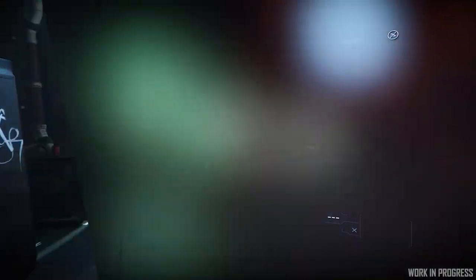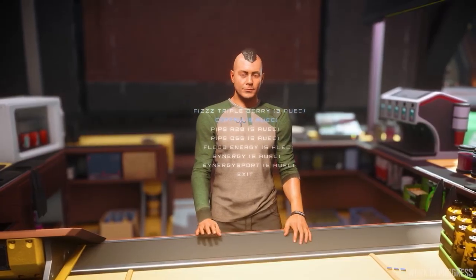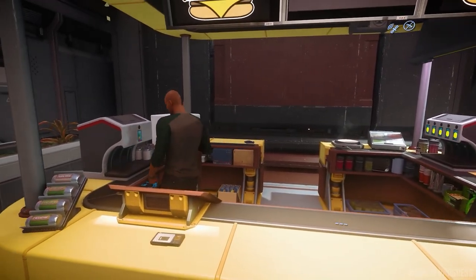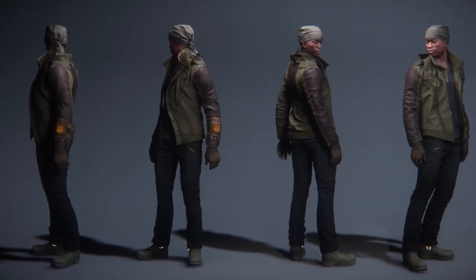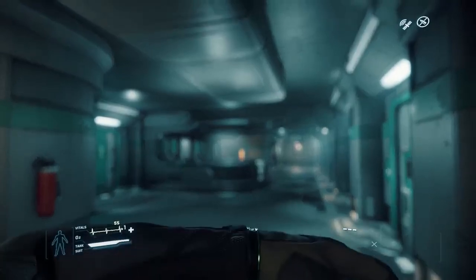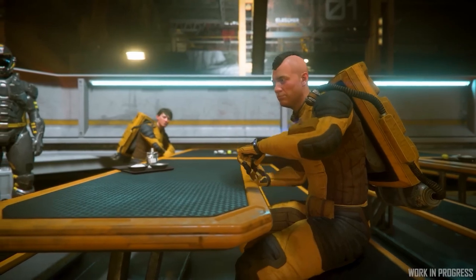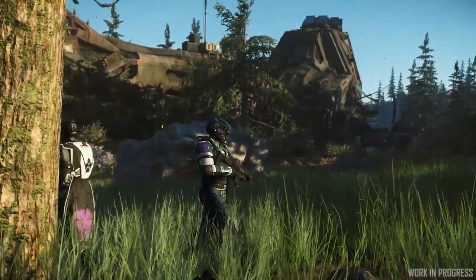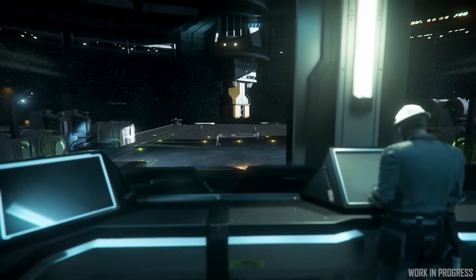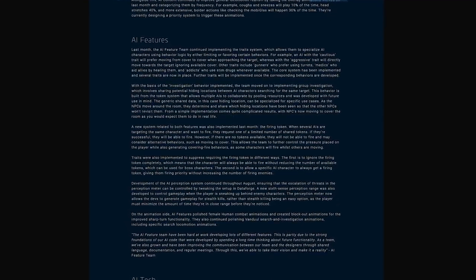Along with creating new usables and interaction points for medical personnel and hospital rooms, the content team continued to improve general locomotion realism by categorizing NPC actions by frequency. Coughs or sneezes might play 10% of the time, head stretches might play 40% of the time, and something like checking their MobiGlas might only be 30% of the time. This will be triggered by certain scenarios, so the likelihood of a player actually seeing this stuff happen is vastly lower than these percentages suggest.